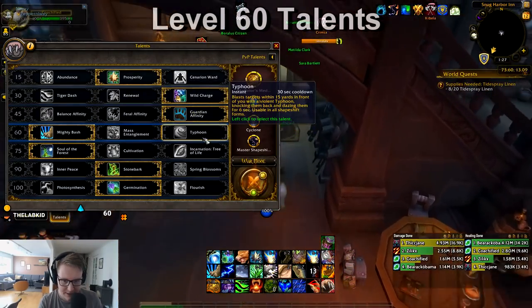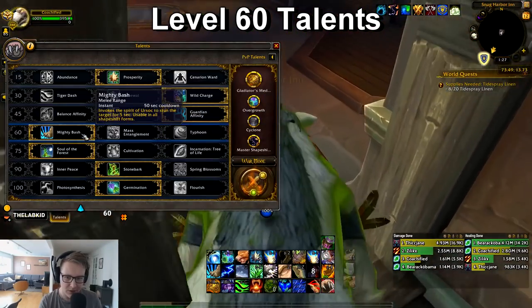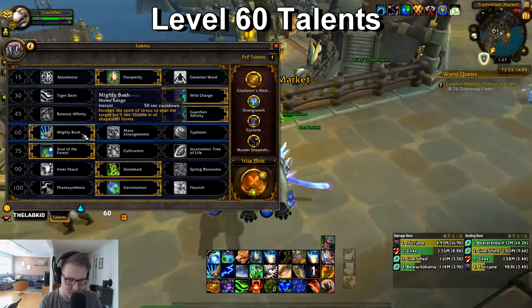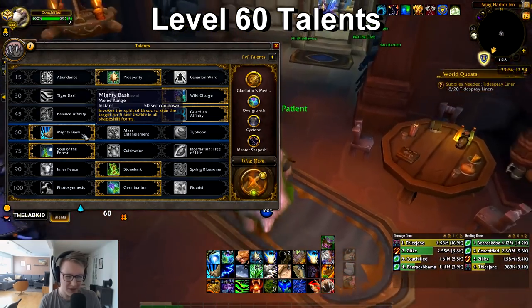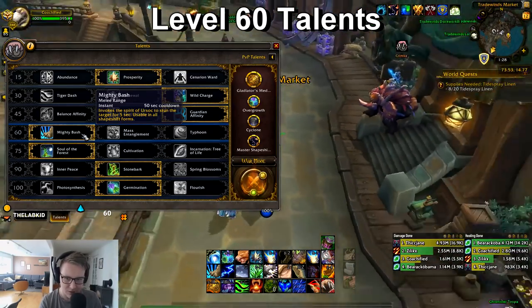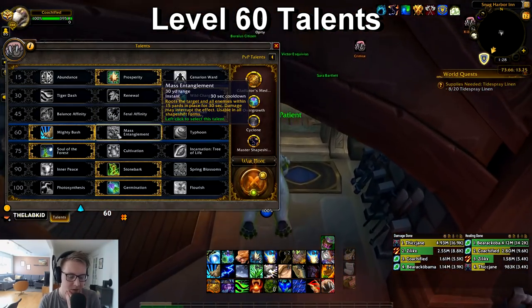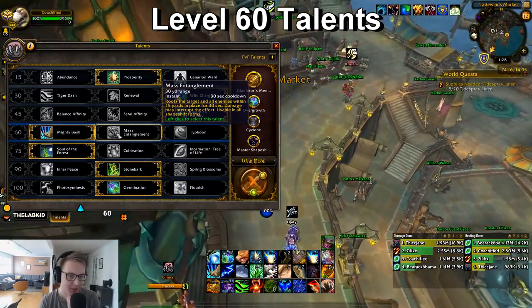The next talent is basically between Mighty Bash and Mass Entanglement — I don't think Typhoon is ever good. You almost always go Mighty Bash; stuns are the best CC in this game by far. It's very rare you don't want Bash unless you're in 3s playing with something that already has a million stuns and you can barely get use out of yours. Most of the time you go Bash.